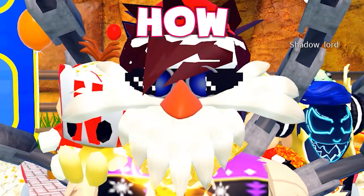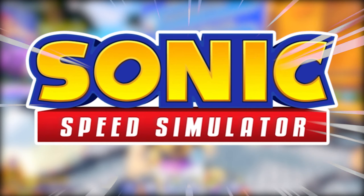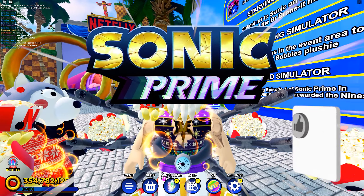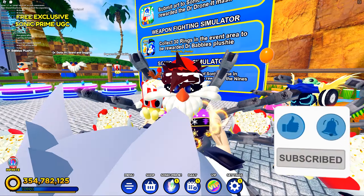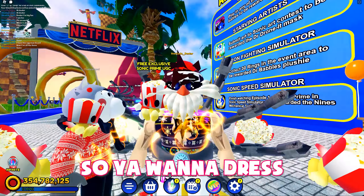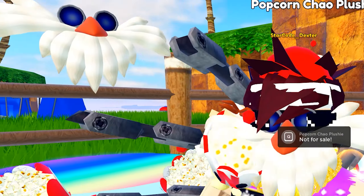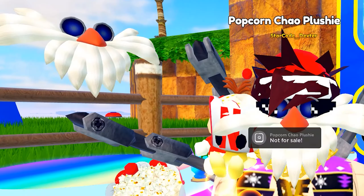Today I'm going to show you guys how to get all the UGCs here inside of Sonic Speed Simulator and other participating games for the brand new Sonic Prime event, which is taking over Roblox. We've got all kinds of brand new UGCs. Today I'm going to show you guys how to get the Doctor Dunnett's beard and goggles. I like to think of them as Santa Eggman. We just need to head on over to Starving Artist, paint a picture, and submit it to an art contest. Let's go.